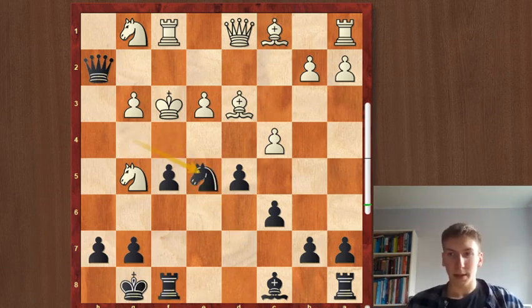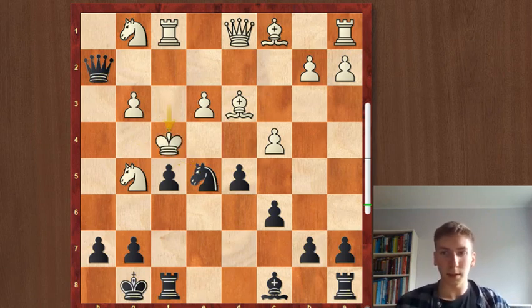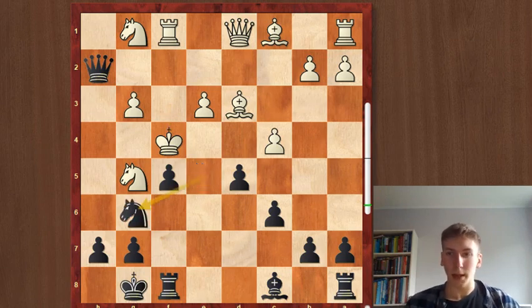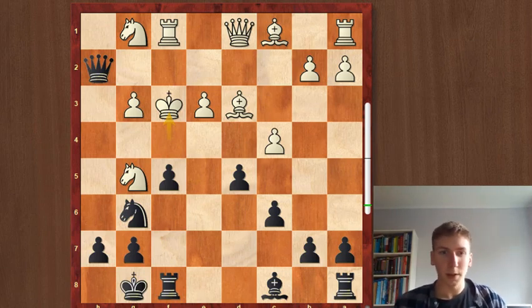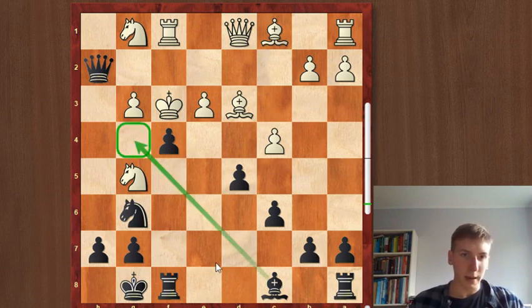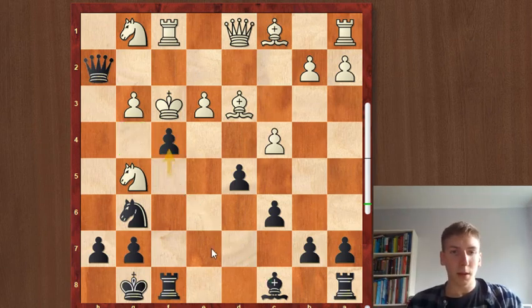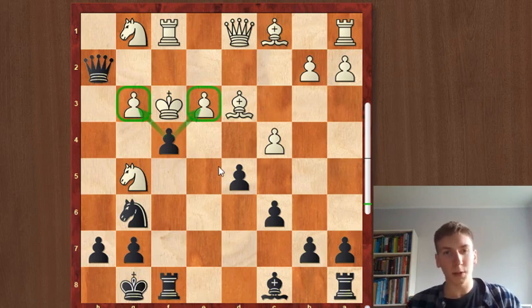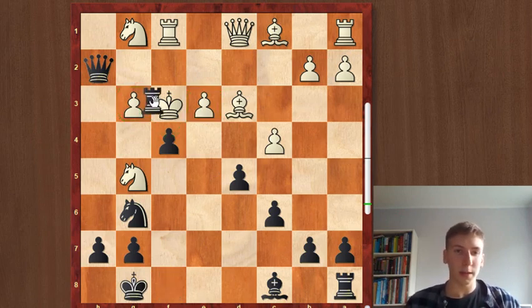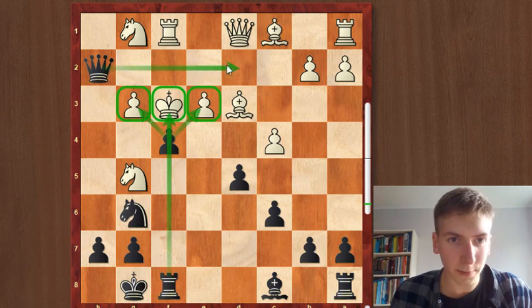Knight takes back. The only move now is king to f4 — there is no other legal move. Knight g6: again there is only one legal move, to go back to f3. But now Neidorf plays another fantastic move: f4. It has a dual purpose — it allows bringing the bishop over to g4 in some variations, and it threatens to take one of these two pawns with the pawn and open the attack from the rook to the king, which would be devastating with this very active queen.